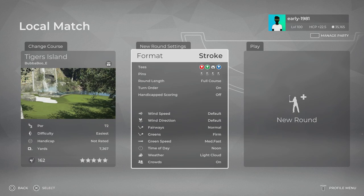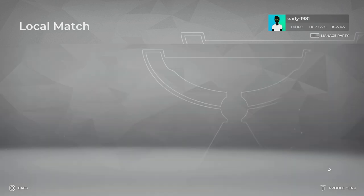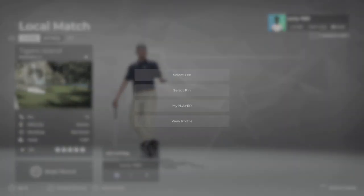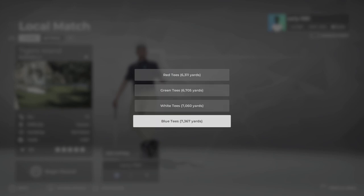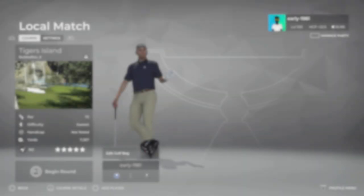Course settings, as always, left at default. Greens are firm, green speeds are medium fast, time of day is noon, and the weather is like cloud. There are four tee options. We will be playing from the Tiger tees, which are playing seven fives and 367 yards. And as always, pin set number one.